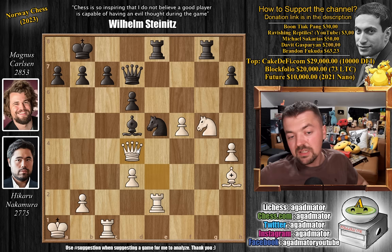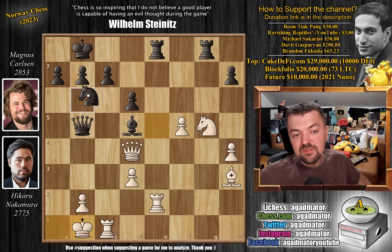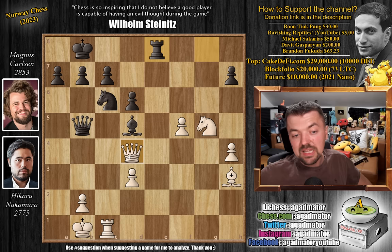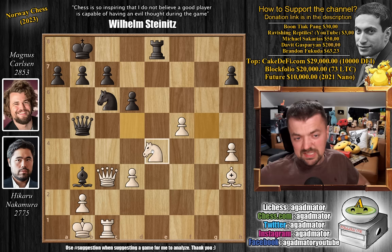So here Queen to d4, opening up the d-file for the rook and guarding the a4 square so the black queen cannot deliver check. Queen to b5 now, going for the a-file via different means. King to b1, and now even Knight to c6 attacking the queen. Rook captures on e8 with check, Rook captures, and now Queen to c3. Now comes Bishop to b3, and now Queen to a4. Queen to a2 check is coming — will it be checkmate or just a check? That's up to Hikaru. Hikaru played Knight to e4, at least closing the e-file for the black rook.